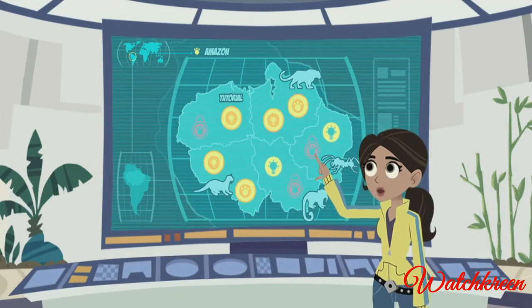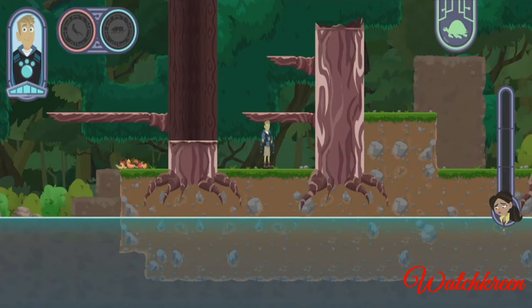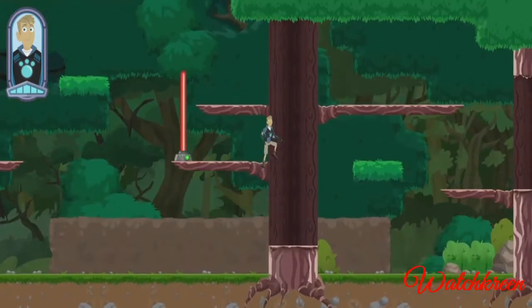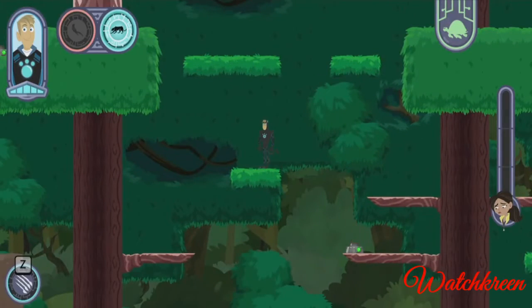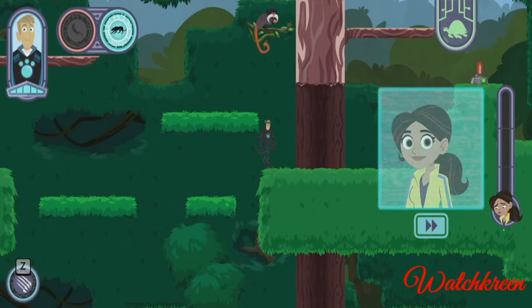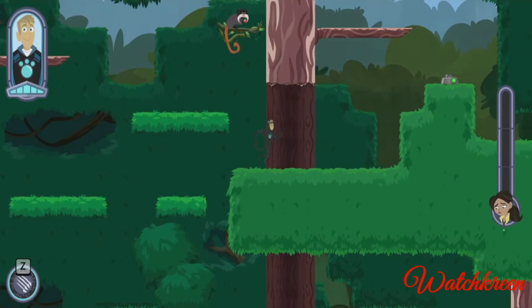You can reach more of the Amazon with the new creature power suit. Let's look for creatures using creature powers and share what we find with Aviva to help her build new creature power discs. Emperor tamarins collect a variety of food from the rainforest canopy, jumping from branch to branch to find delicious fruit. That gives me an idea, but I need more to work with — keep looking for creature power inspiration!